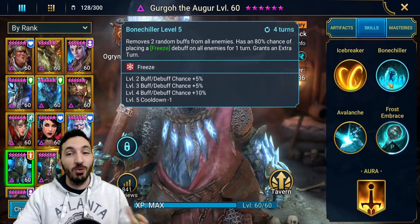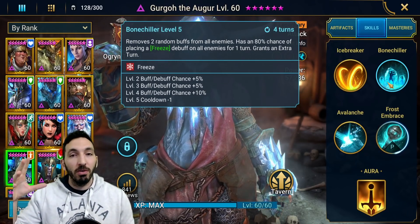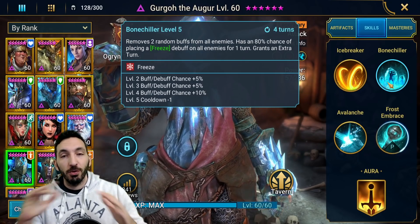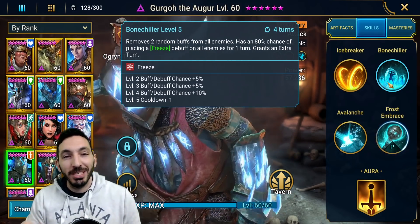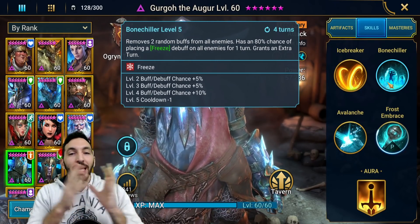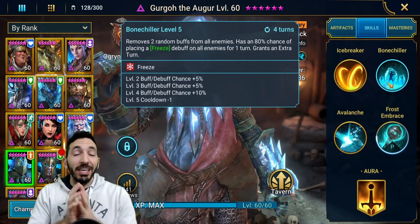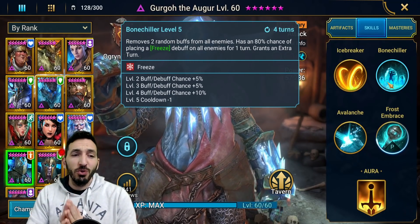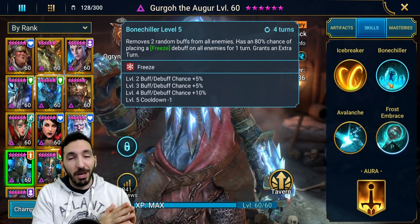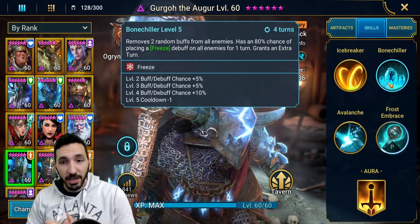Let's look at his A2, which is what makes him so great — this is what he uses on auto always. Bone Chiller removes two random buffs from all enemies and has an 80% chance of placing a freeze debuff on all enemies for one turn. So first he removes the buffs and then he freezes the enemies. This goes to 100% when you book it out. I recommend booking the guy if you have the books and need something for Arena. If you have a limited amount of books, 80% chance is still very, very good.